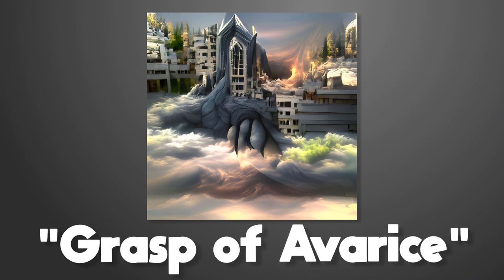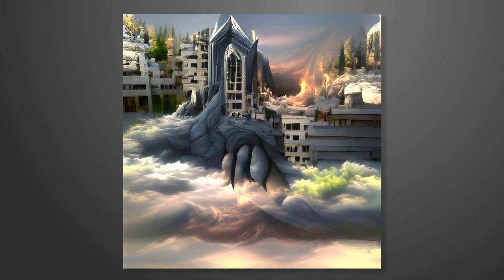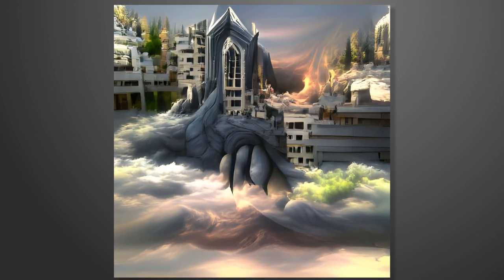Moving on to Grasp of Avarice — this input gave me an image that was slightly more coherent. It depicts what looks to be a floating city, partially in ruins. No idea how the Avarice prompt affected this one; I guess it shows some sort of palace.